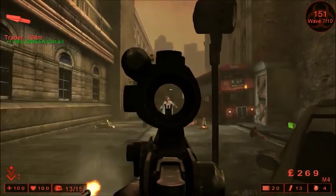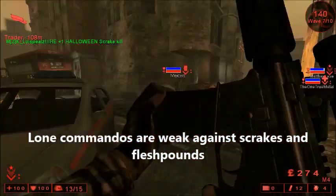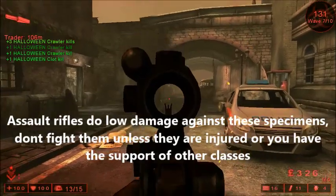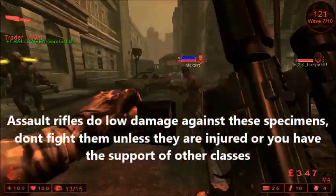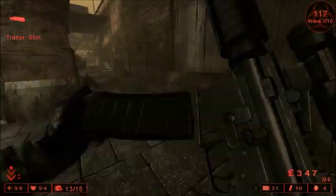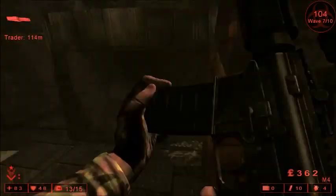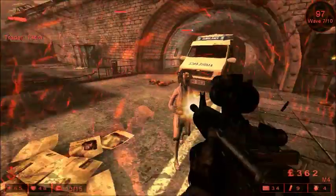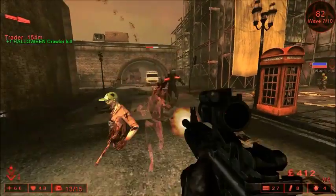As with every class in this game, the Commando has weaknesses, with the most prominent being their vulnerability against larger specimens such as Scrakes and Fleshpounds. Assault rifles are fast-firing and fairly cheap, but their low damage means that while they rip through weaker specimens, they don't do much against larger creatures — especially Fleshpounds due to their innate resistance to damage. Emptying an entire magazine of even an AK-47 or a battle rifle into a Fleshpound will only make a small dent or annoy it on any difficulty aside from Beginner, and this problem is amplified in multiplayer. It's therefore ill-advised for a Commando to take on one of these specimens alone unless they're already weakened — you're better off looking for help from a Sharpshooter or Demolitionist.